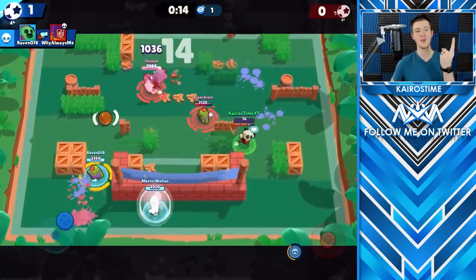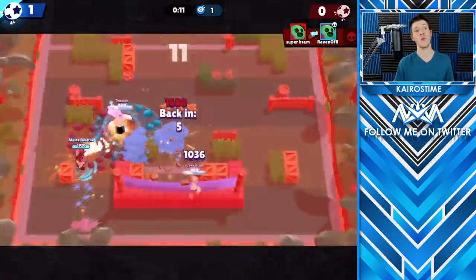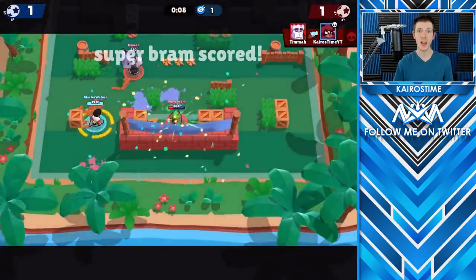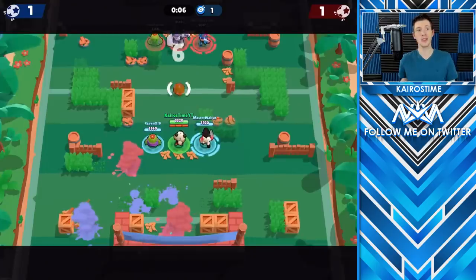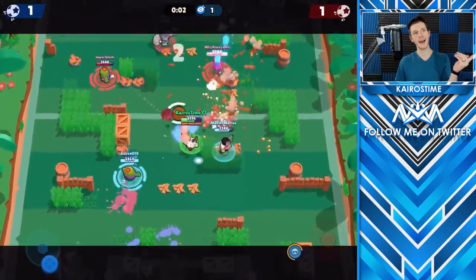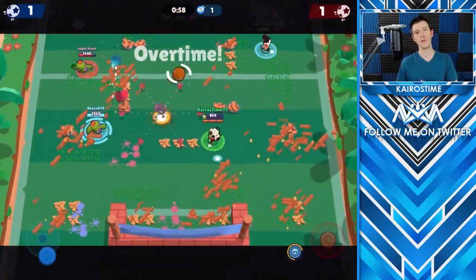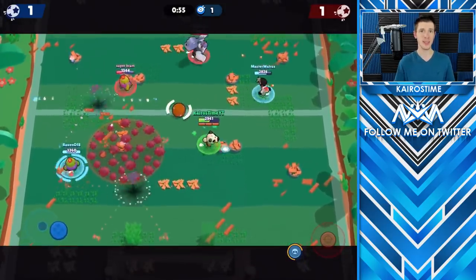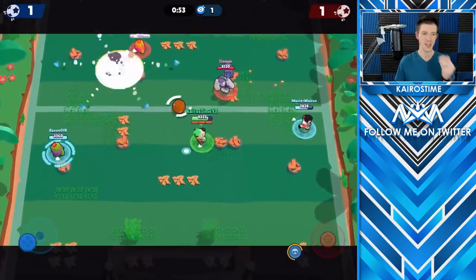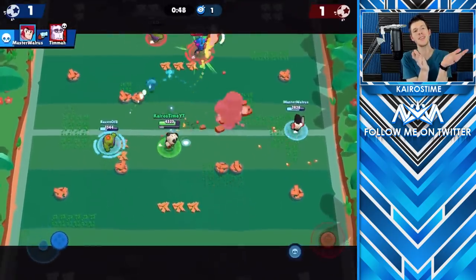Not only because if you take out an enemy brawler they respawn behind the goal and it takes longer for them to walk around to defend — giving you an additional offensive advantage — but also because the goals are closer, making defending much more difficult. But now it's also easier for you to corner the ball further away from the goal, or put it behind the goal so the enemy team cannot get to it. So that is an increase to both offense and defense.